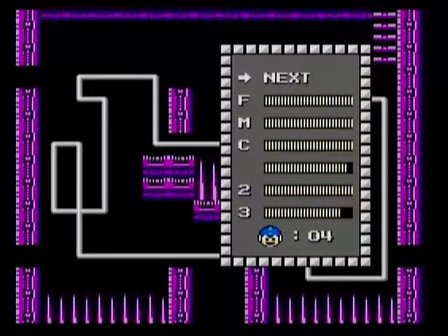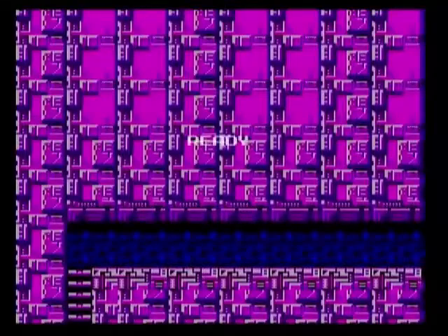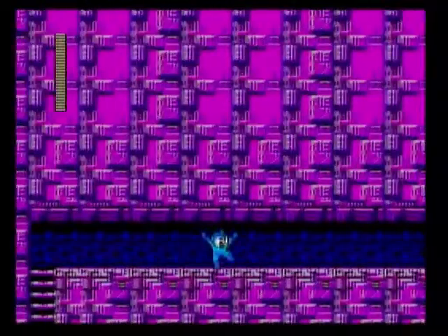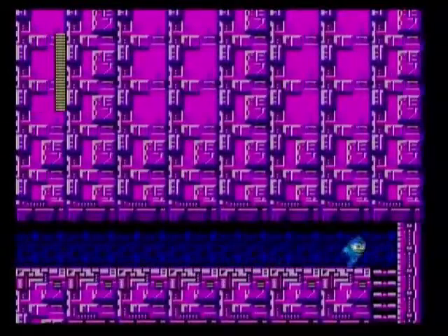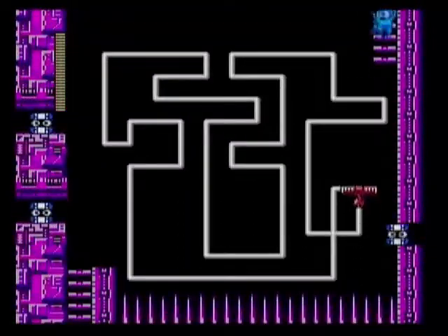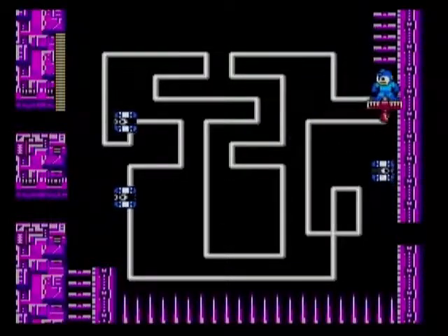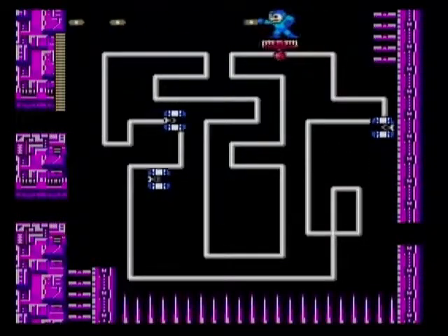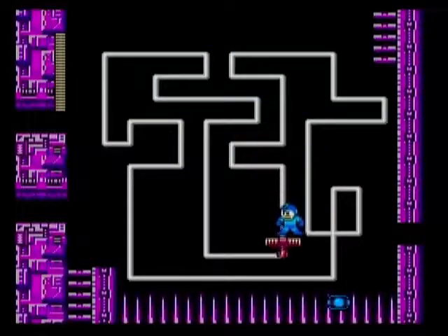I'm invincible right now because the enemy hit me, but my invincibility will disappear any moment and then the spike will kill me. Let me quickly try to use Item 1 to get back up to the platform. Yeah, that didn't work — that was too late. This part also sucks a little bit; those spinning guys can easily knock you down into the spikes. Let me switch back to the Mega Buster.